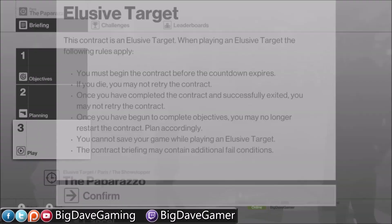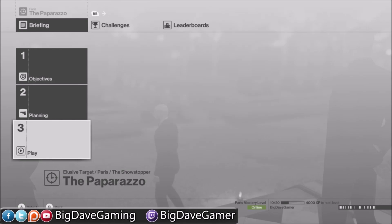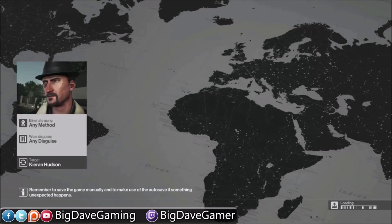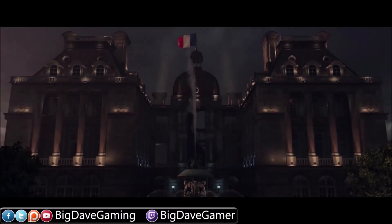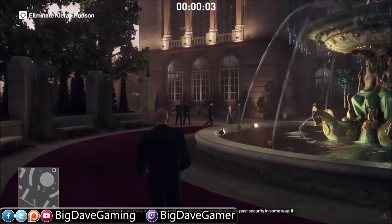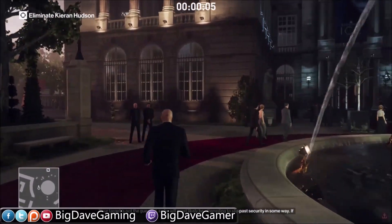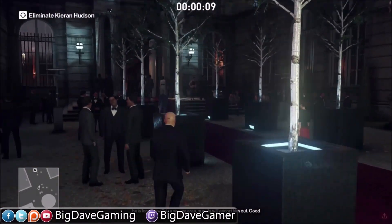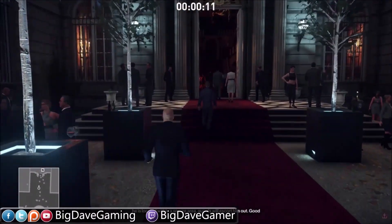Let's go ahead and get into it. I do want to recommend using the mission timer because the method we're doing is going to be time-based, so I definitely recommend turning it on so you know exactly how much time you have left. Right off the bat, we are going to skip the cutscene and start running. We need to get in position to initiate an accident kill right at the 2 minute 15 second mark.